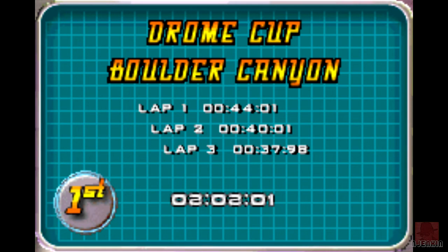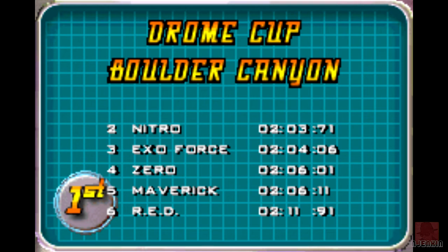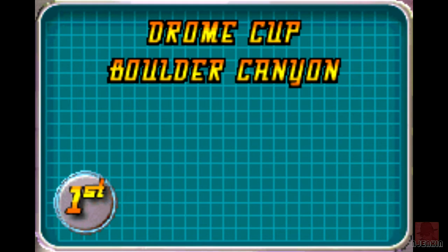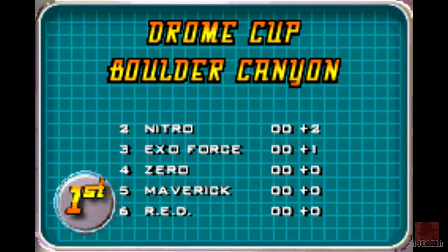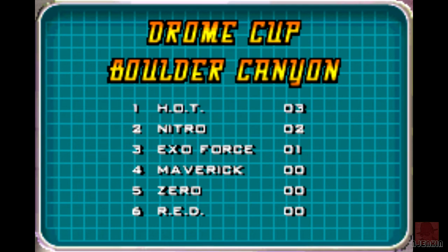I got gradually quicker — 44, 40, then 37. That was Boulder Canyon. It doesn't exist in real life as far as I'm aware — now I've said that, people are going to Google it and say yes it does, Nick — it's in Colorado or somewhere, or the Rockies, or Romford. So we've got credits to update the car. We'll go for speed, I think. Mind you, we did race into the lead straight away, didn't we?